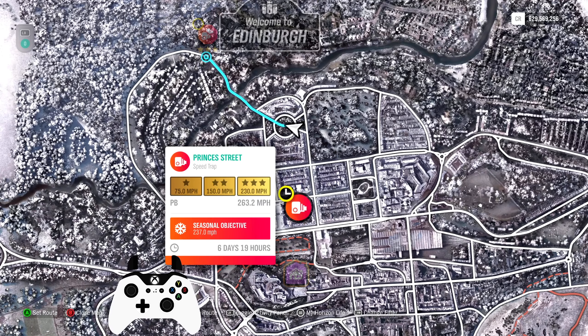For the last, Princess Street Speed Trap, 237 miles per hour. This is a tricky one as you don't have the distance for as many cars to do it, but you're covered with a free car, two affordable cars, and some more expensive ones, besides the Evos, Jeskos, Monaco Cobras and so on.